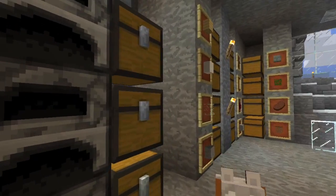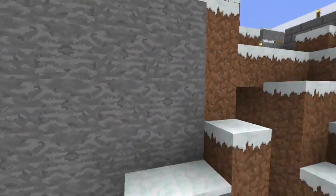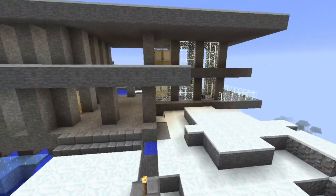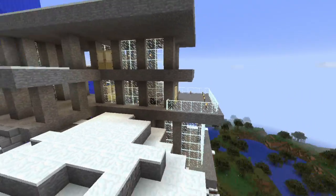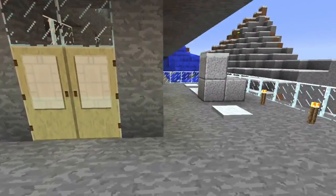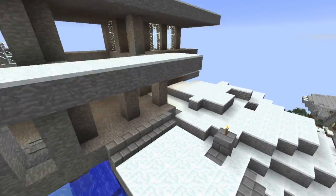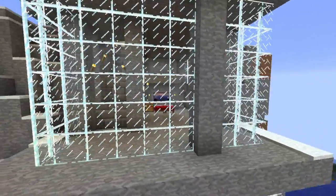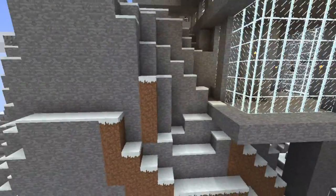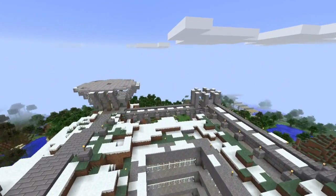Down here he's got all of his furnaces and a bunch of storage for himself. Then he's got a tree farm and all sorts of other stuff. But the really interesting part architecturally is up here. It's kind of like — I don't know if you've ever been to the House on the Rock, I think that's in Wisconsin — but it reminds me a lot of that. It looks like he hasn't done a lot of furnishing. He's more of a 'build it and then move on to the next build' kind of person. But yeah, very much the geometric, solid style.